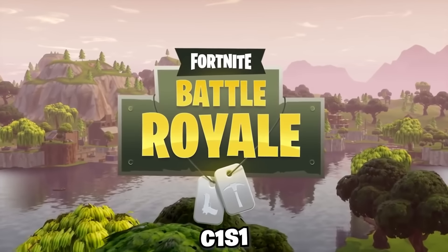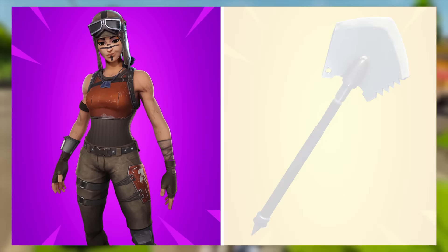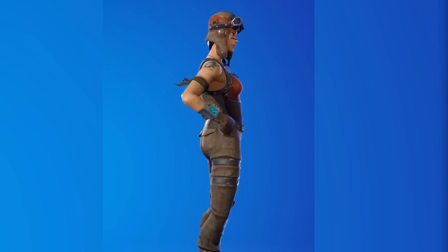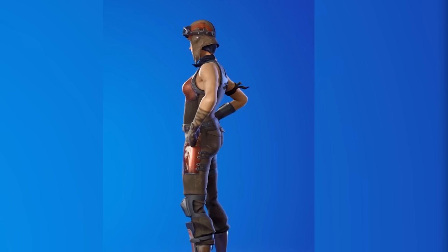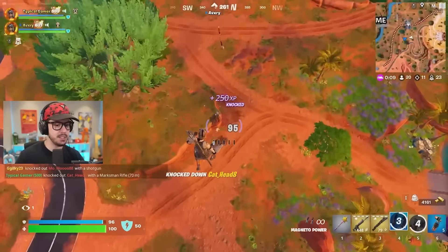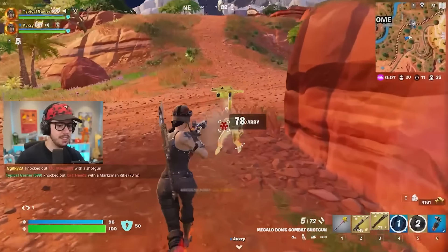We need to start off with the very first season of Fortnite, Chapter 1 Season 1. The best combo that we have to go with is the Renegade Raider, and we're pairing this with the Ice Breaker. This might not be the sweatiest pickaxe — you could always pair this with something like the Raider's Revenge — but I just feel like the Ice Breaker has been a lot more try-hard and used by a lot more people.